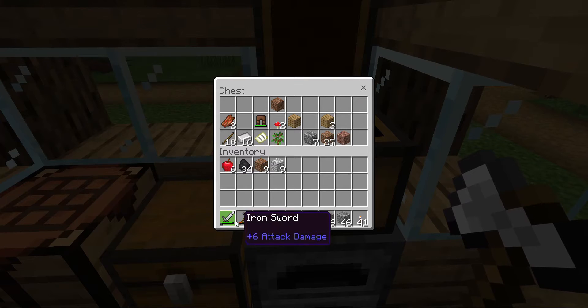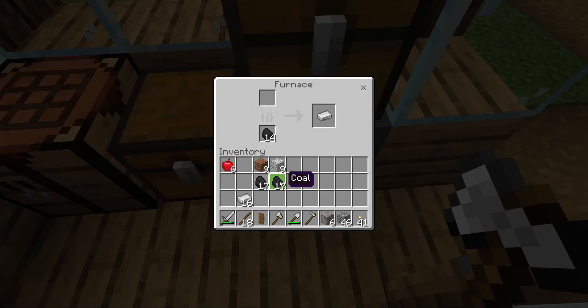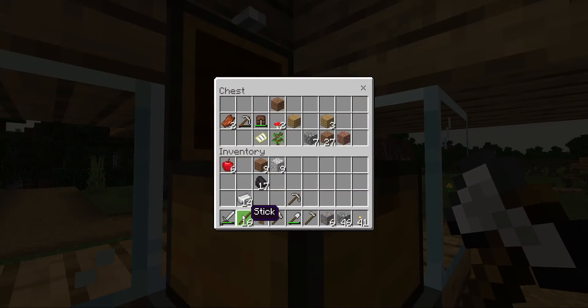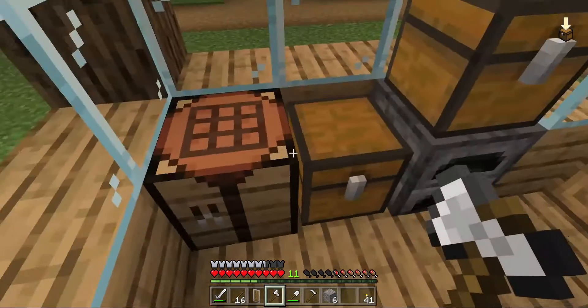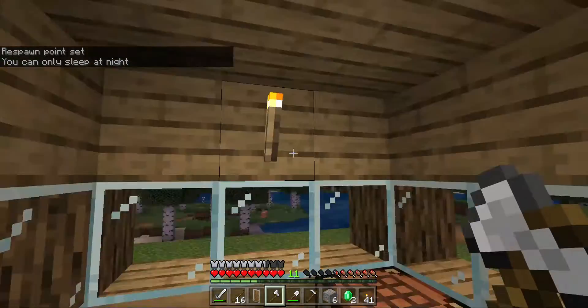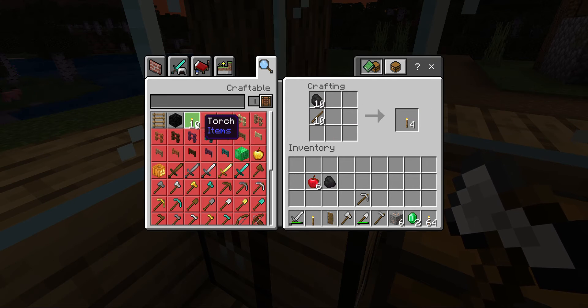All right, so right now I need to craft an iron pickaxe. Put the iron in there. I need to get my diamond tools eventually. It's already night — what do you mean? Oh wait, I forgot I could make this. All right, it's 64.